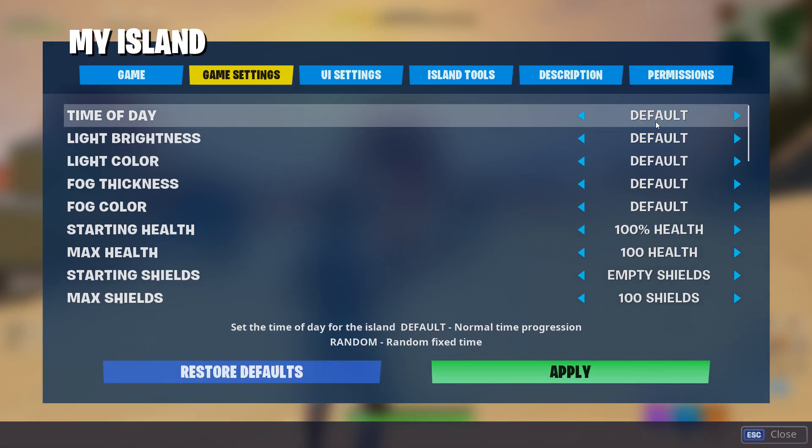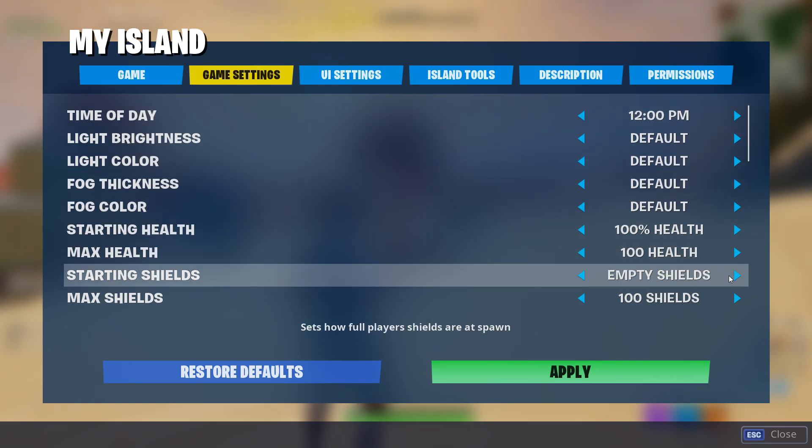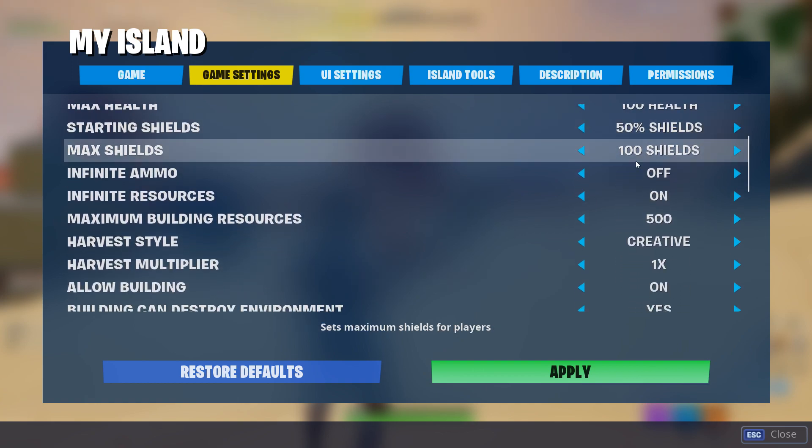Time of day: you can set this to whatever you want, but if you're like me and you don't enjoy the nighttime setting in games inside of Fortnite, you can switch this time to noon so you get the maximum amount of daylight. For starting shields: if you want your players to have a little head start in the game just in case luck is not on their side, you're able to give your players a little bit of shield. I recommend setting this to 50 shields because then it's not too overpowered at the beginning of the game.